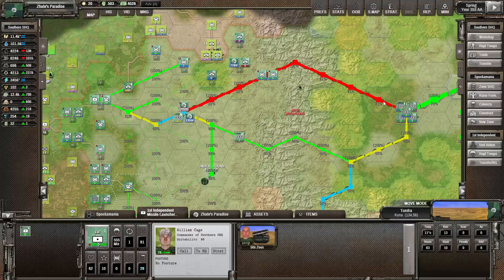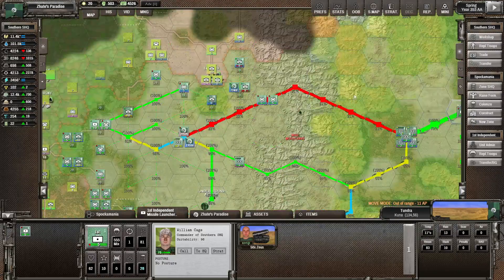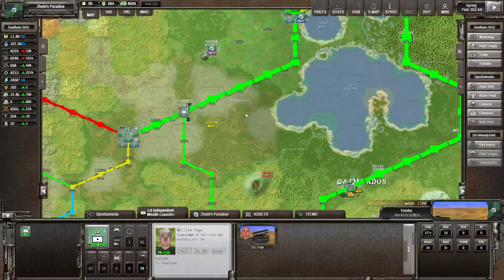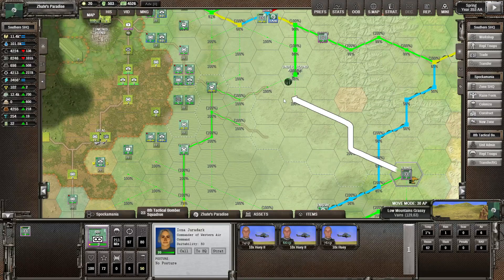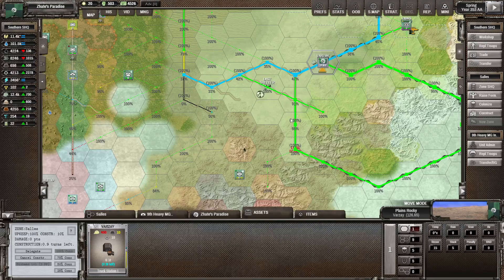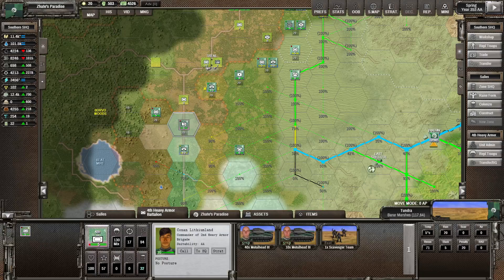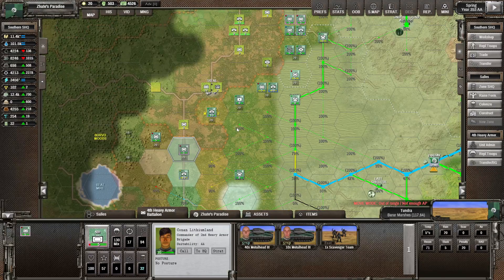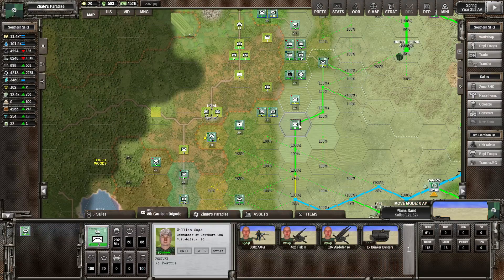Another thing we might want to start thinking about is making a railway across the mountains - it's going to be quite difficult. But if we can get a railway through here then supply issues won't be particularly bad. We've got the Hueys in here - don't necessarily want to move these too much closer yet because supply is going to be an issue. We did get a little bit of work done at the truck station here but only a little bit. The anti-tank guns are not really in shape to attack quite yet.